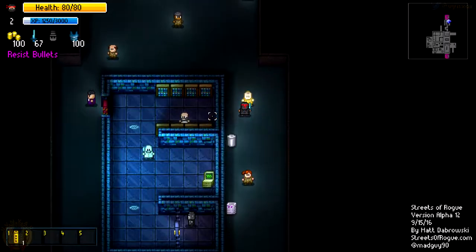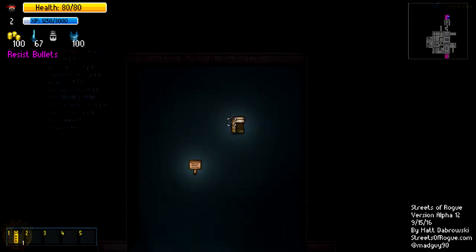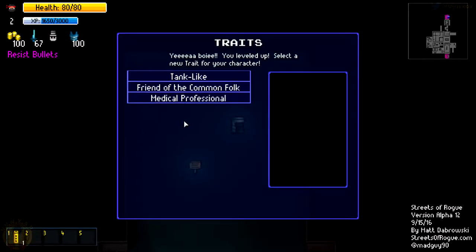I might want to freeze a monkey - nah, not a good idea. I'm going to get into an extra fight, pretty not a good idea. So what do we have here? A tank line - knockback is decreased. Friends of common folk - generic citizens of the city are loyal to you. This one is good - let's go with this one.